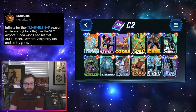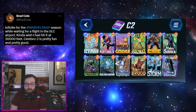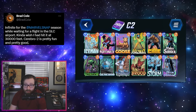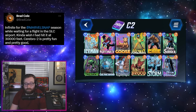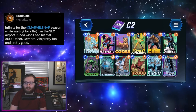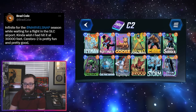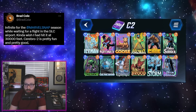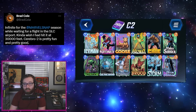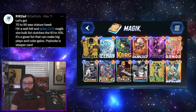Next up is a deck that really warms my heart — Brad Cole with his Cerebro 2 Hazmat deck. This is another deck made possible by the recent OTA changes with the buff to Luke Cage, now making him probably a staple in the Cerebro 2 archetype. Cerebro has always been a favorite of mine. There are a lot of ways to get extra bodies on the board with Mr. Sinister, Brood, Storm, and Goose, with some lane lockdown, and then Blue Marvel, Mystique, and Cerebro to buff up all your guys.